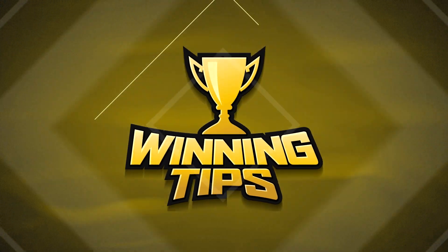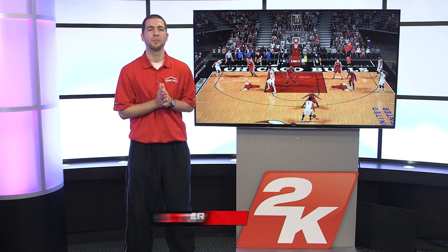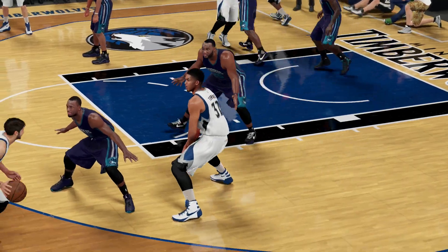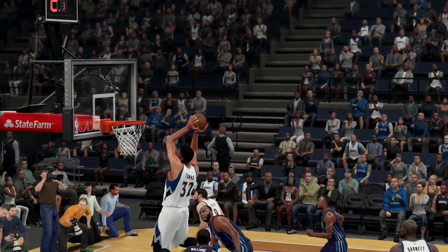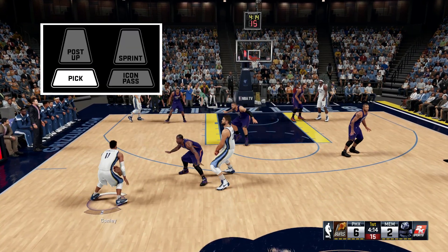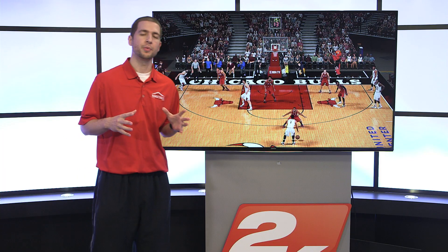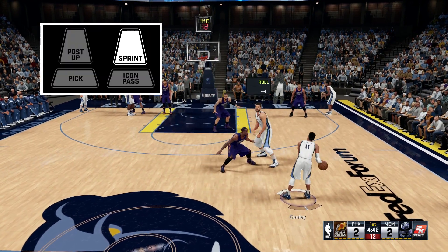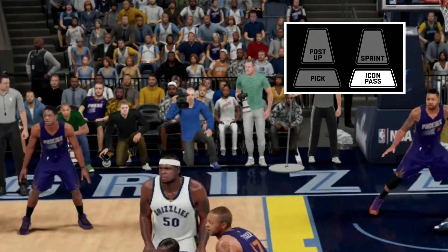The high pick and roll is a staple move in the NBA, and today we have Scott O'Gallagher to show you how to execute this play in NBA 2K16. Every pick and roll defense you see in the NBA is represented in NBA 2K16. To call a pick and roll, hold the pick button — this will call the nearest post player to come set a screen. This year we've added the option to choose which side of the screen you'd like the pick set on by tapping the sprint trigger. By default the screener will automatically choose to roll, but you can make the screener fade by tapping the icon pass button.